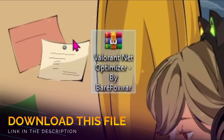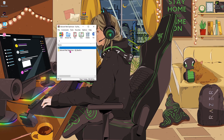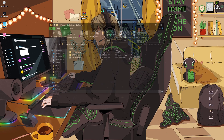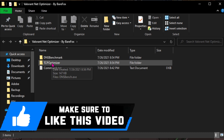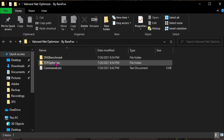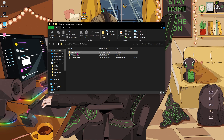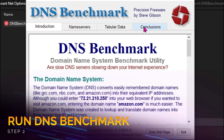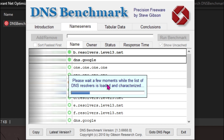Once done, download the Valorant Net Optimizer by BareFox RAR — I'll be leaving a link to this in the description below. Once you open up the RAR file, you'll find a folder. Extract this folder to your desktop and then open it up. You'll find three things: the first one is the DNS Benchmark, the second one is the TCP Optimizer, and the third one is the Commands file.